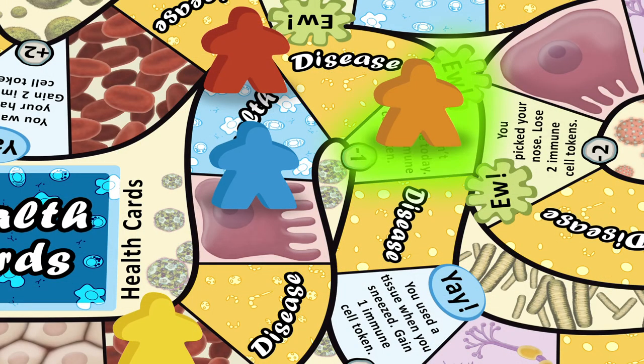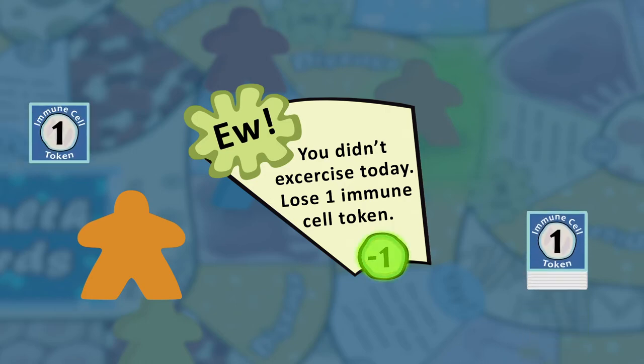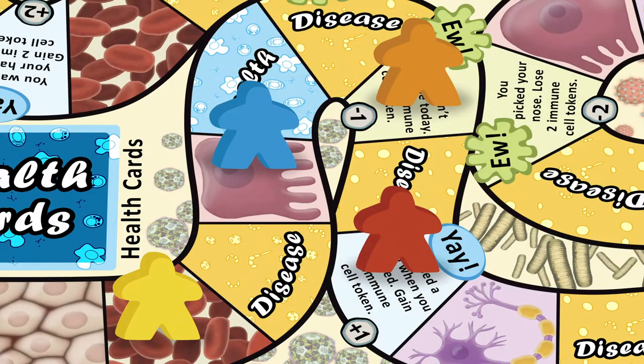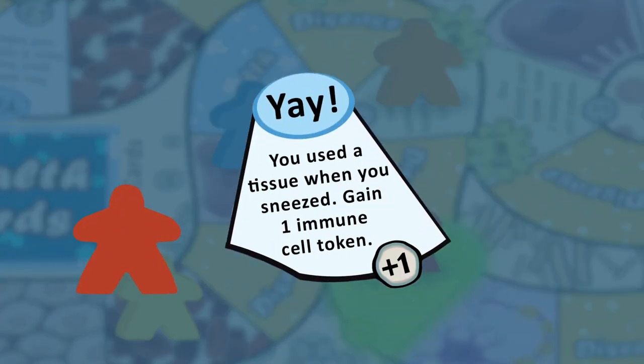Eww spaces indicate that the player did something unhealthy. The player would follow the instructions on the space.